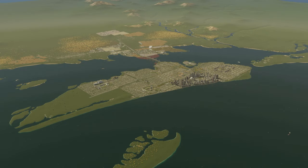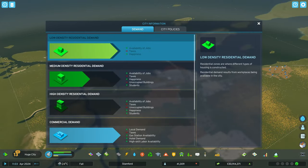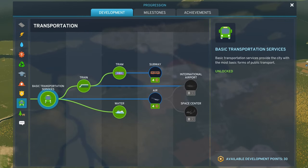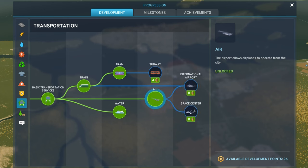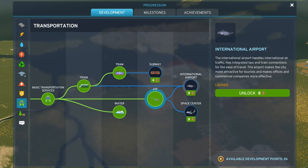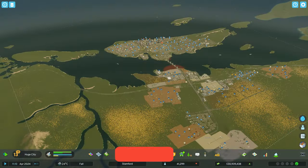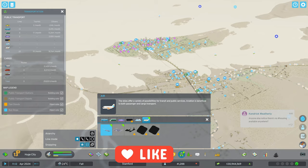The very first thing we have to do is go to our dev points. We need to unlock the regional airport, called 'Air,' for 4 dev points, and then unlock the international airport for an additional 8 dev points. Make sure you have at least 26 developmental points available, because you're going to need 12 dev points total to unlock the international airport.